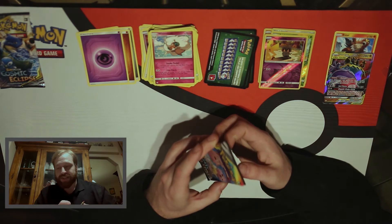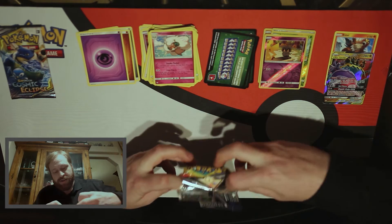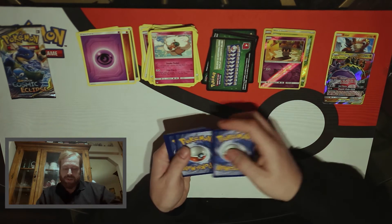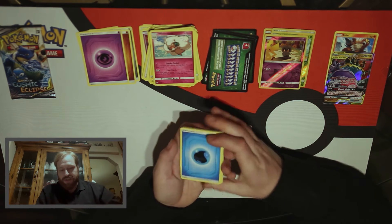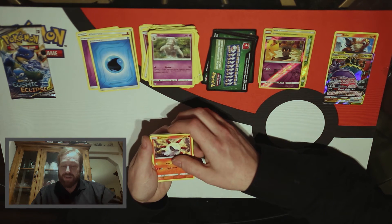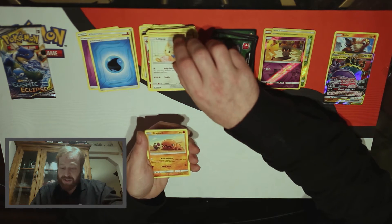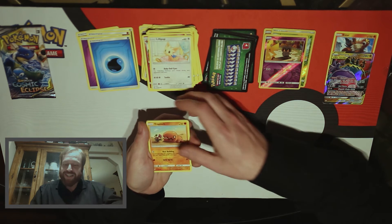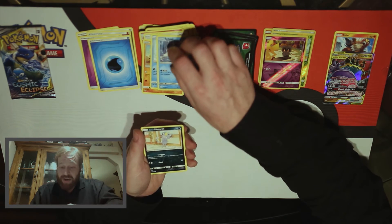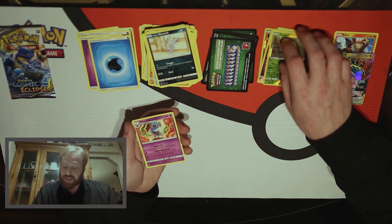Got our last two packs here. Let's get this one out so we can go for our Lucky Pack. Another Green Code, one two three four. Start with the Water Energy, Dusclops, Larvesta, Floette, Lillipup, we got the little lazy trap hinge here, a Sneasel, Spheal, an Alolan Meowth, a Reverse Holo Tropius, and a Swoobat. Not bad.